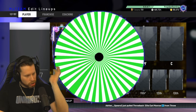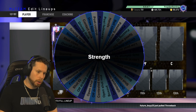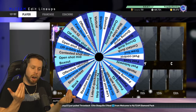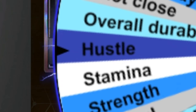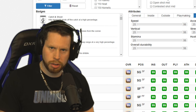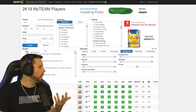We spin for a number and get 64. The attribute wheel gives us hustle — 64 hustle. Any guesses in the chat who will be the number one person here? I have no idea. What a weird thing — 64 hustle. Hopefully there's someone.